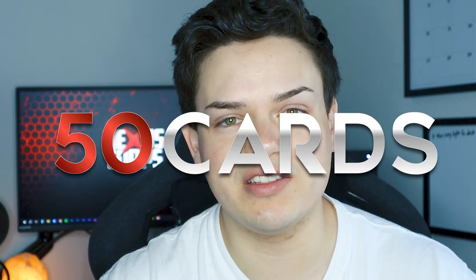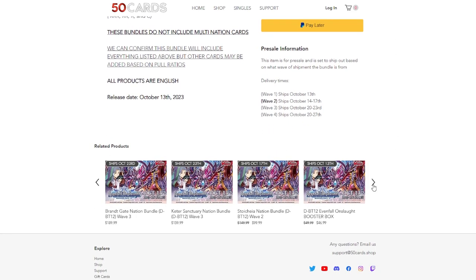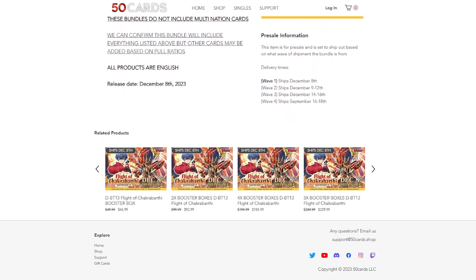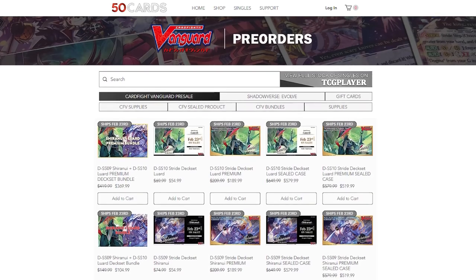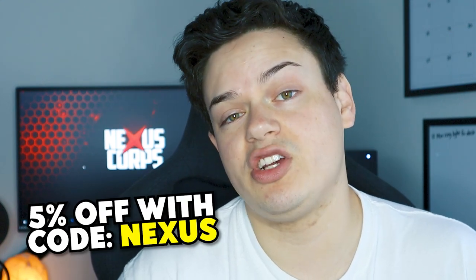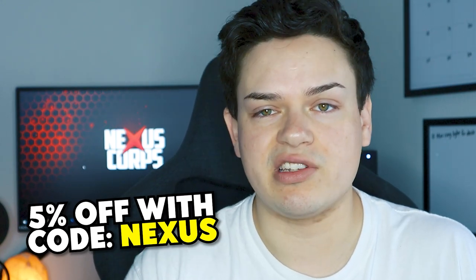Before we jump right into the deck profile I'm going to do a quick shout out to our sponsor, which is 50 Cards. So if you've ever heard of 50 Cards, it's where you can pick up nation bundles. If you have a specific nation you're really invested in, you can go to 50 Cards, pick a set that's coming up, pick that nation, and you'll get a full playset of every card from that nation delivered to your door. That makes updating your decks really easy — you don't have to deal with the secondary market. You can also pick up sleeves, deck boxes, whatever accessories you need. 50 Cards is a great place for all your Vanguard necessities and you can get five percent off when you use code Nexus at checkout. Competitive pricing, a discount, and amazing customer service — there's nothing to hate.